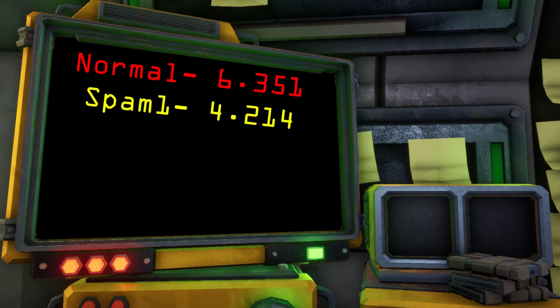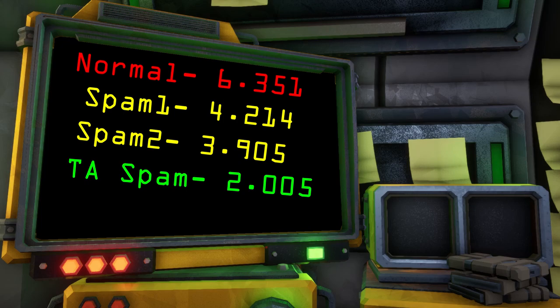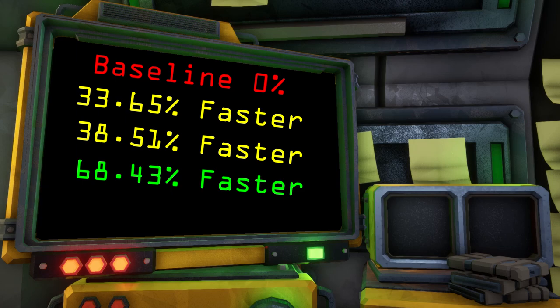So let's go over the numbers from each test. From our first normal deposit, we came out with a time of 6 seconds and 351 milliseconds. From our first spam deposit, 4 seconds and 214 milliseconds. Our second spam deposit came out with 3 seconds and 905 milliseconds. And Arthio's tool-assisted spam deposit was a blistering 2 seconds and 5 milliseconds. So the writing's on the wall — even just normal human spamming on the pickaxe key can cut off about 30 to 40 percent of the time. Even if you do this suboptimally, it will still be better than just holding the deposit key. And if you're interested in using tools, you can cut off around 60 to 70 percent of the total time.